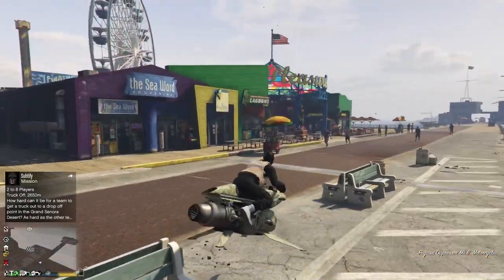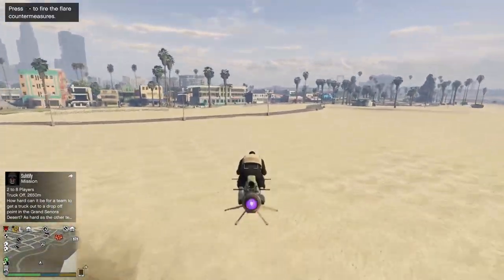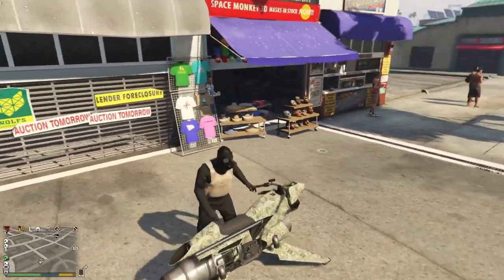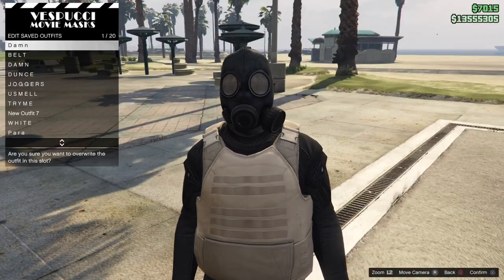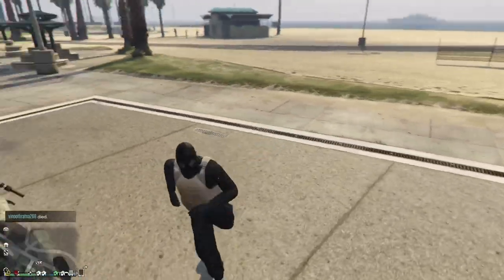Once you've done that, equip the outfit that we want the trash vest onto. From here make your way to the mask store — you can go to any place but the mask store is the closest place to save your outfit. Once you have arrived at the mask store, go up to the masks or anything and save this outfit into the first or the last slot.